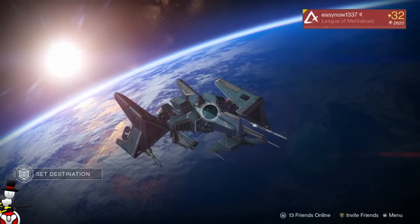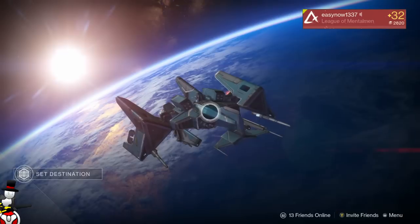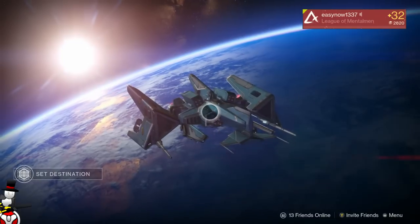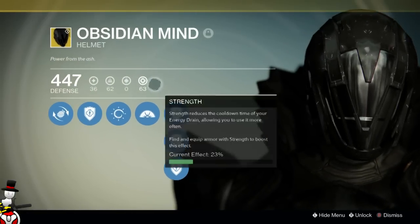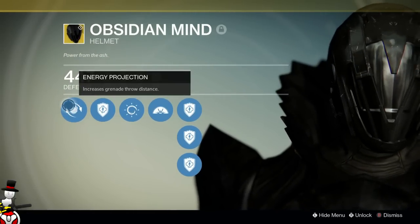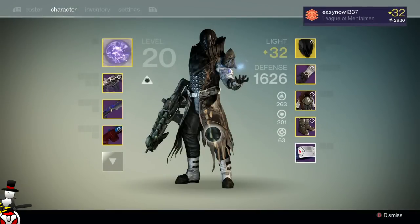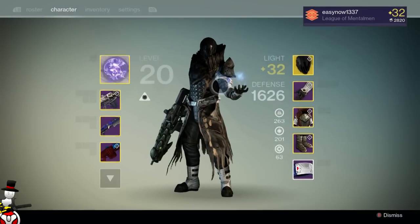All armor gets used on a regular basis in different ways, but I think overall the most useful — starting with the Warlock — is going to be the Obsidian Mind helmet. This came with The Dark Below. When I first saw this helmet before Dark Below came out I thought it was just a re-skinned version of the old helmet painted black and didn't look that cool, but I was very wrong. It's probably the best exotic in the game.